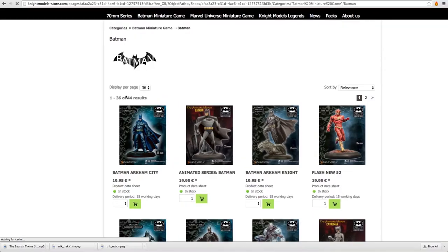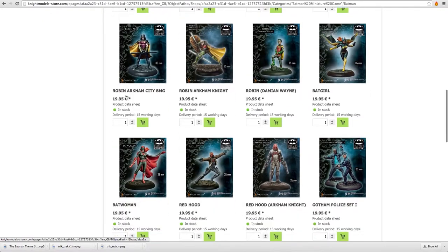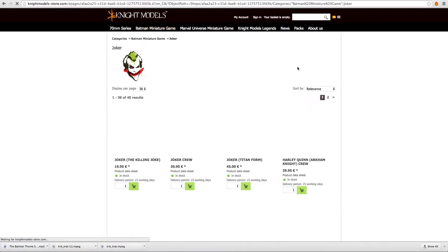Have you ever wanted to be a superhero, or maybe a supervillain? With Knights Model's Batman Miniature Game, you can pick the hero or villain you want, create a crew from a list of allies, and battle it out with a friend from across the table.